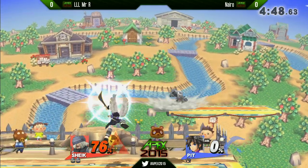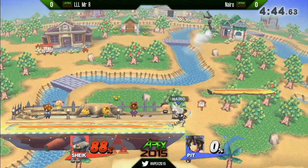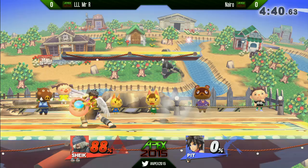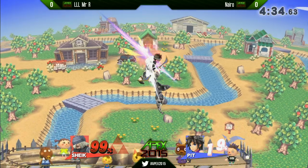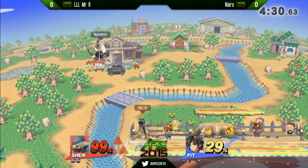Pit can just avoid Sheik's double jumps and her threatening presence in the air. Mr. R is going to rack up some damage — a huge confidence booster for him. I think Nairo made a mistake there. He looked like he was looking to utilize the platform for a landing position, but I felt he would have been much stronger resetting to the edge. You can clearly see Mr. R had the vertical coverage necessary to lock down Dark Pit from landing on the ground.